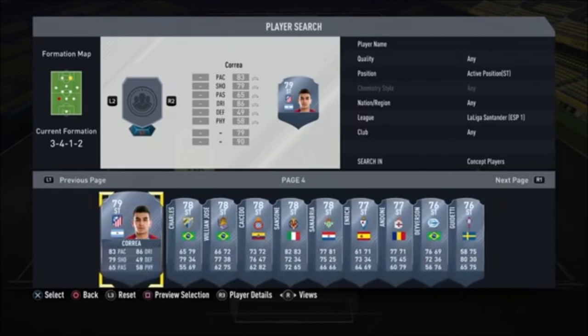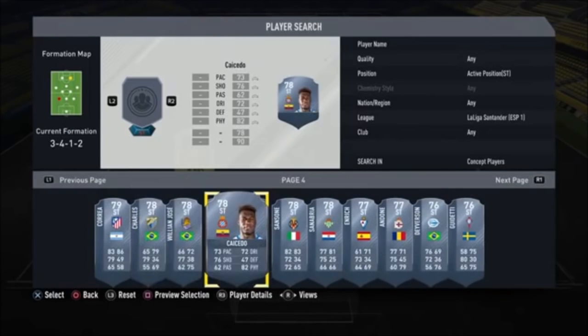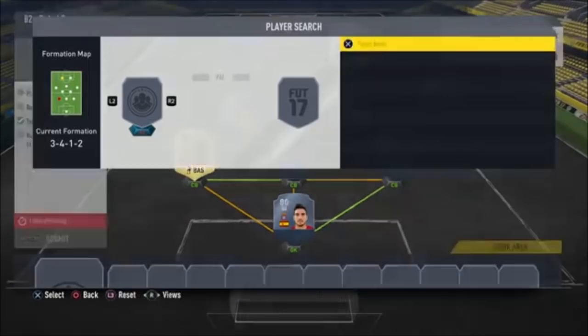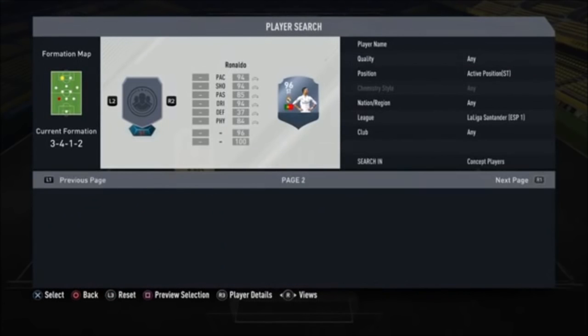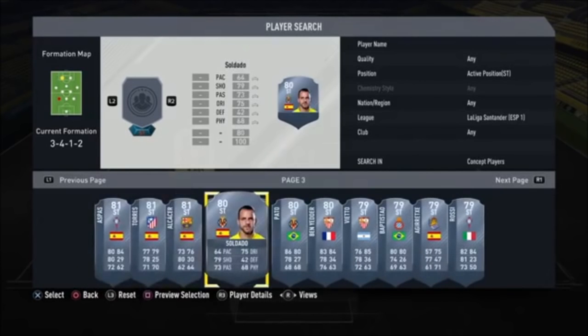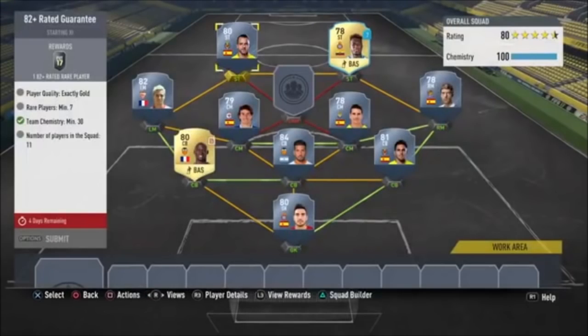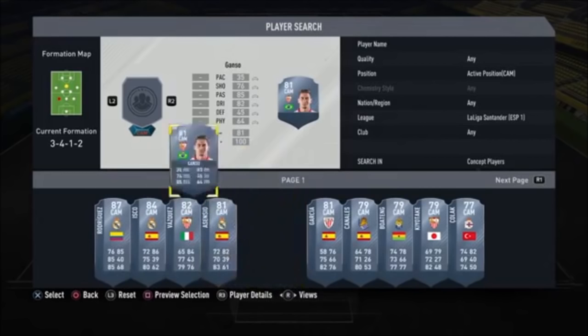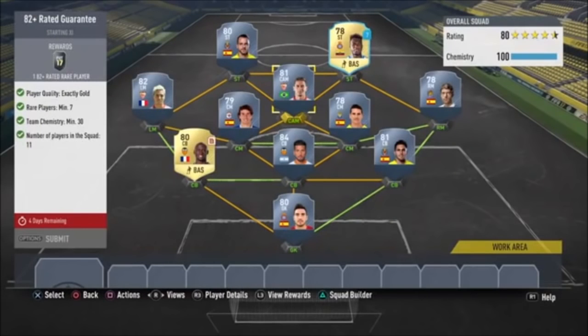I need to put a couple more rare players in. I have some players on loan but you can't use loan players in SBCs, so I'll go buy them. Saldardo — nobody really wants him in their team — and Ganzo, who I know is rare. That covers the requirements. I'm going to go out and buy all these players and be back once I've completed it to open the pack.